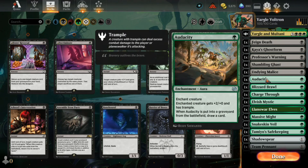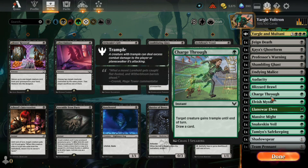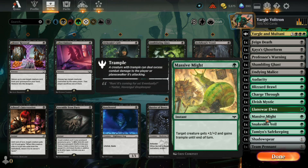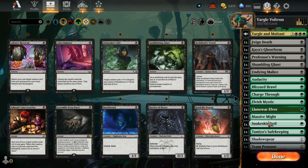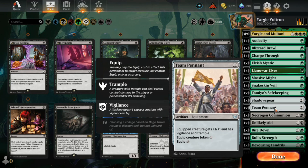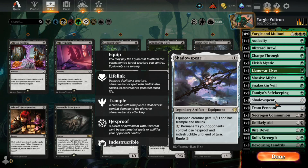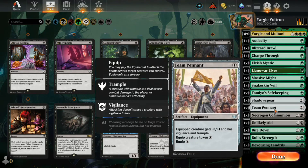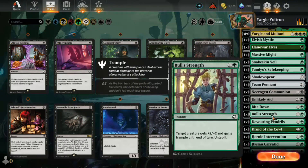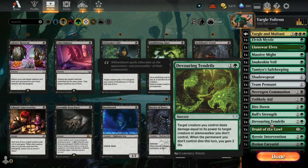He's our main creature. We have other creatures but we've got to give him some boosts. We give him Trample with Audacity, plus 2/2 and Trample with Massive Might, Hexproof and a counter with this. We've got equipment like Team Pennant and Shadow Spear for Trample, Lifelink, and Vigilance. We've also got some direct damage to get rid of other creatures and more Trample options.